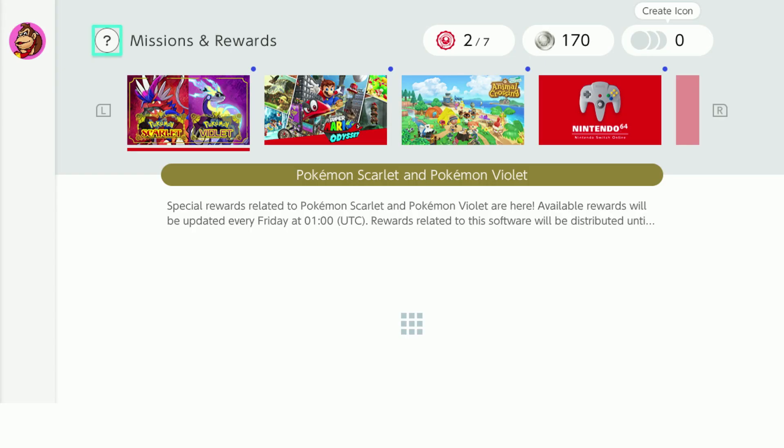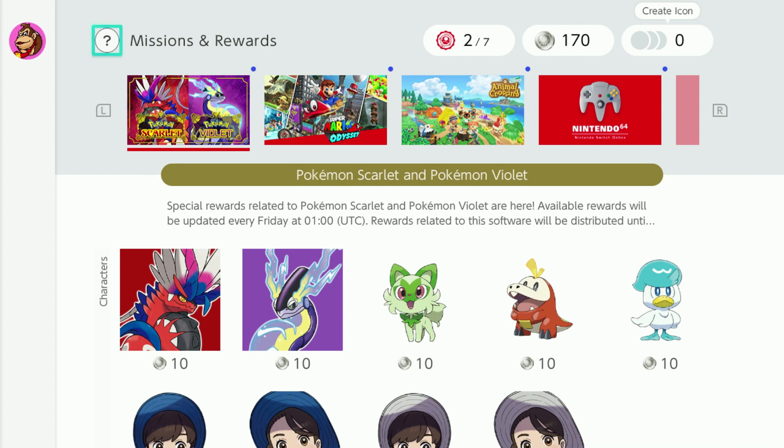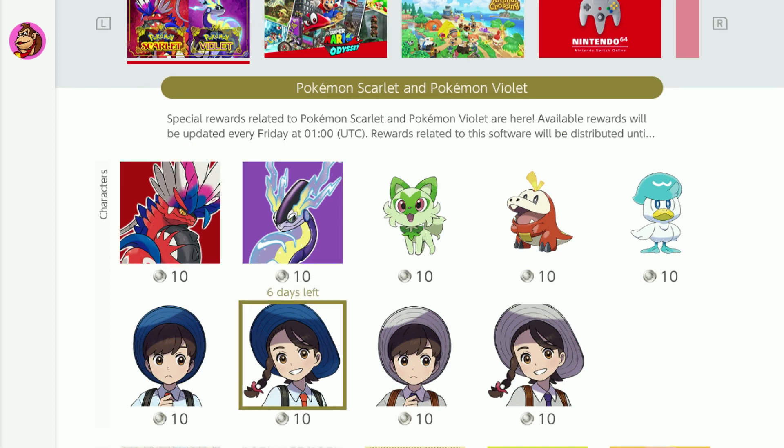This is my first time coming here and you can see I have platinum coins — 170 platinum coins at the top right. Back in Missions and Rewards, you can see the platinum points section. You're able to go down to the Pokemon Scarlet Violet option, which is already up, and you'll see these new Pokemon Scarlet Violet icons that you can purchase.